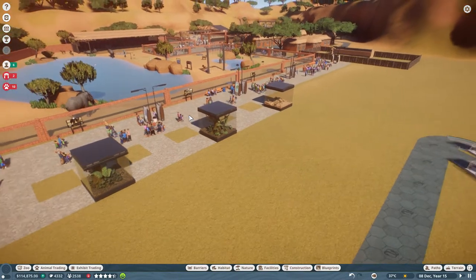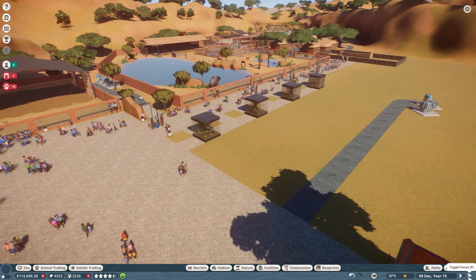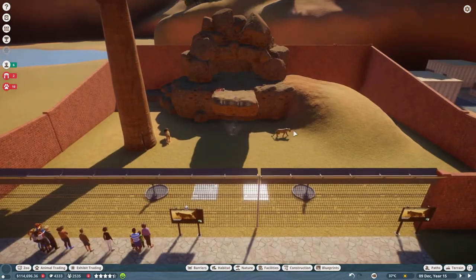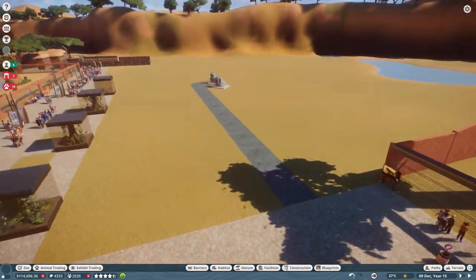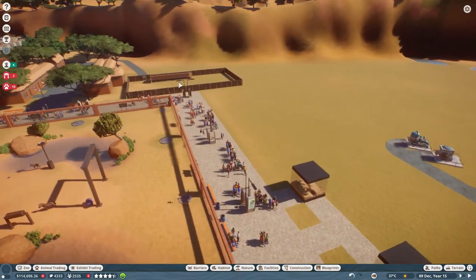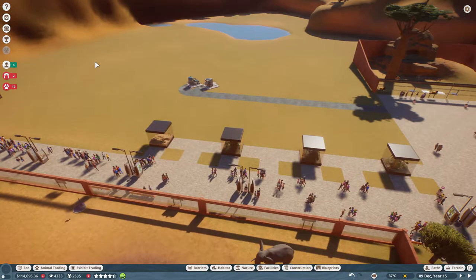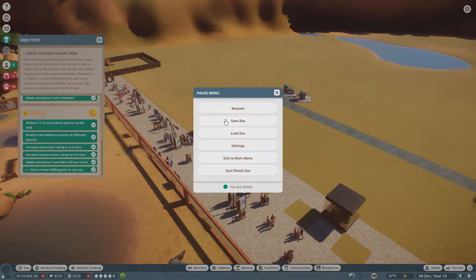We finally did it! I spent a nice amount of time on this park and it looks great. I wanted to make an extra pen here with tapirs but nothing I chose was available in the market, so I just dumped in some small exhibits and finally made it. Look at all these stars! I also saved the building zone twice so I can't make any mistakes.